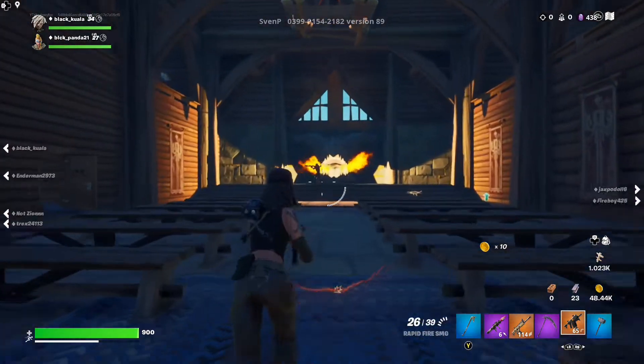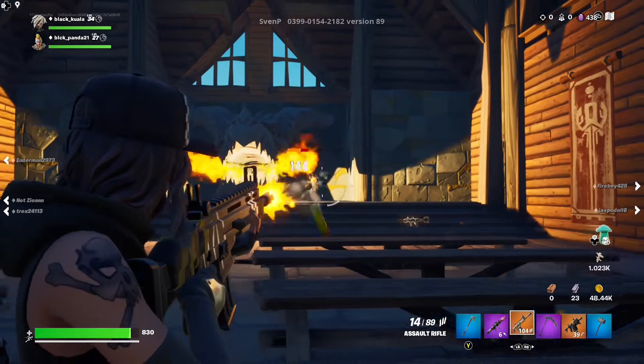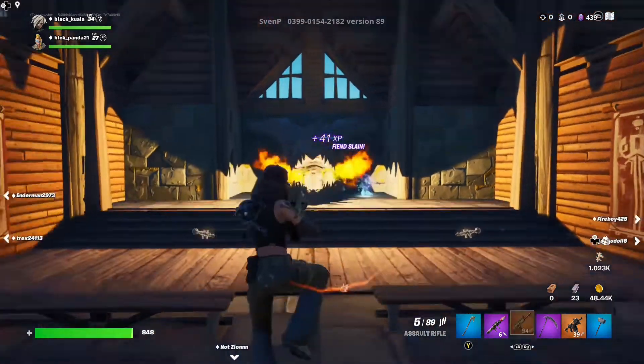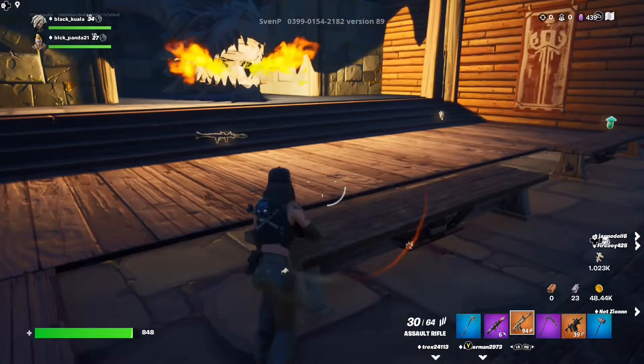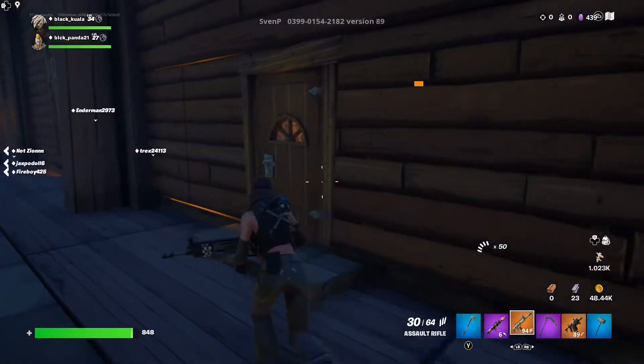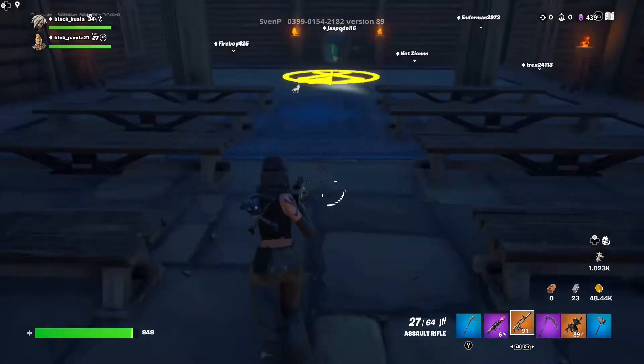Okay, first map: Valhalla. This one is created by Sven P — you're gonna see his name pop up a lot in my videos. He's one of my favorite creative builders, and this is an open world action RPG. I don't know what else you'd call it, but it's basically kind of a Dark Souls reiteration, created very well in Fortnite.